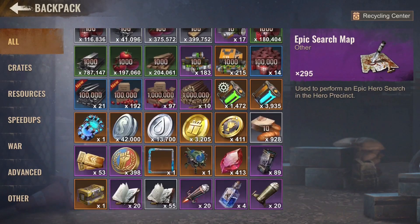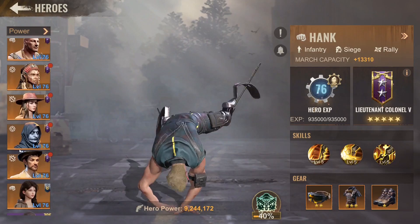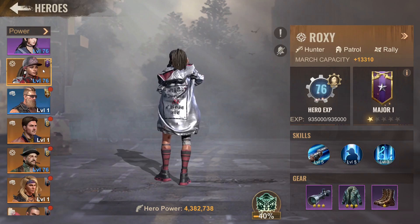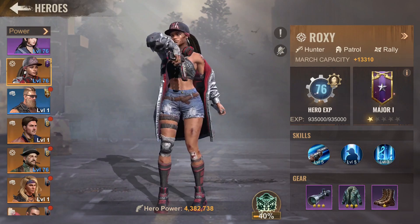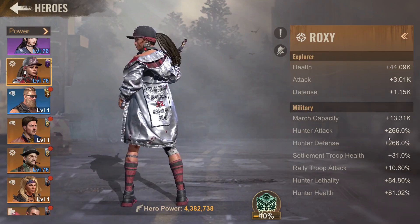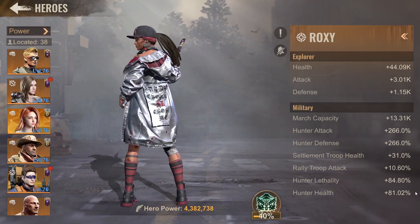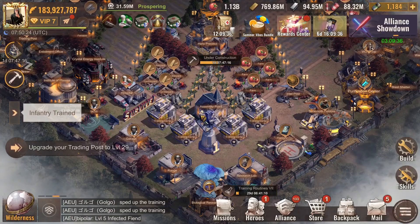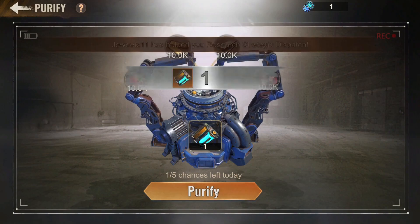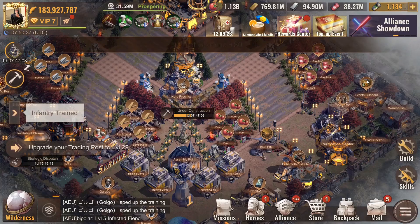Bunnies are my favorite animal, so that's part of it. I don't see the smart idea of maxing someone like Roxy, because she is generation 7 — even though she's one of my favorite heroes, she doesn't have a lot of those percentage buffs. Codi is as strong as she can be without limitless. Even though I know that after I max her out I'll have zero fragments, and limitless comes right after — we're going to see.